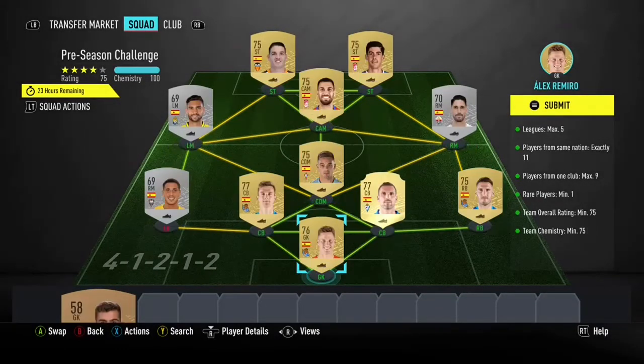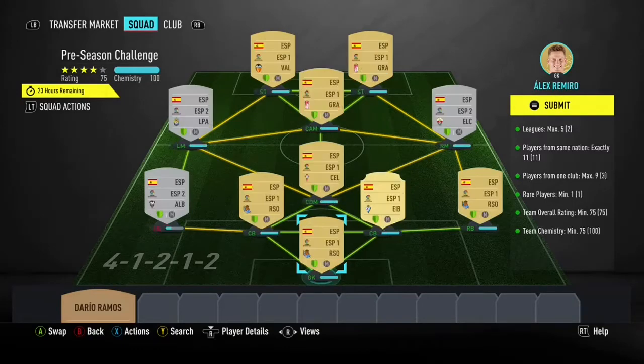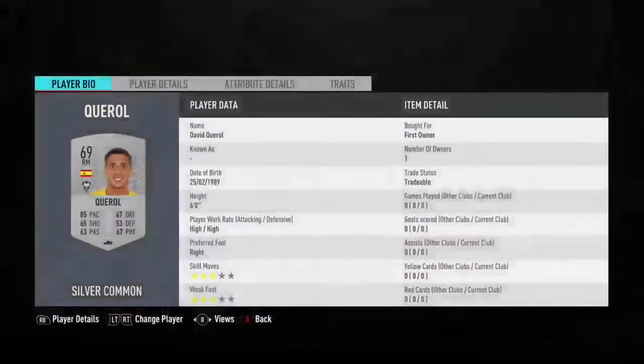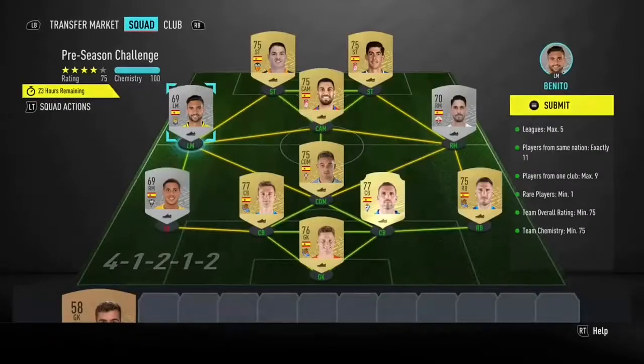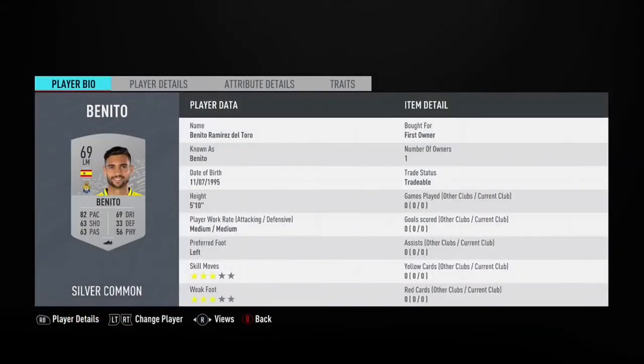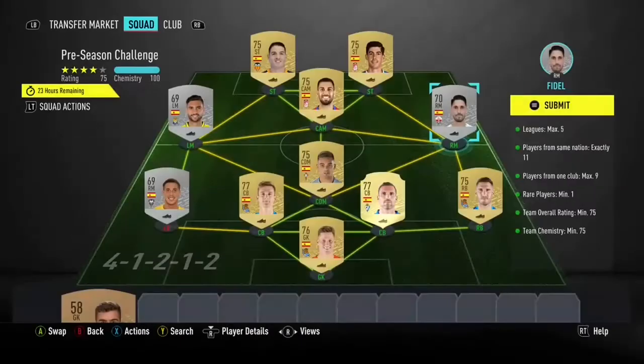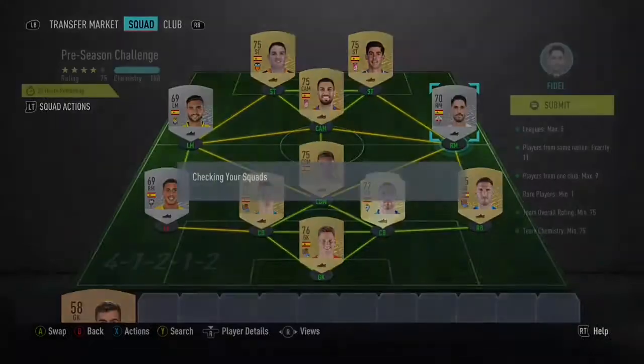This is the cheap squad I've used — they're all from the Spanish league. You can get them all for around 500 coins, other than the rare who'll be about 750. I've used some silvers from my club at around 350 if you want to use the same ones. The players are David Cuero, Benito Ramirez del Toro, and Fidel.